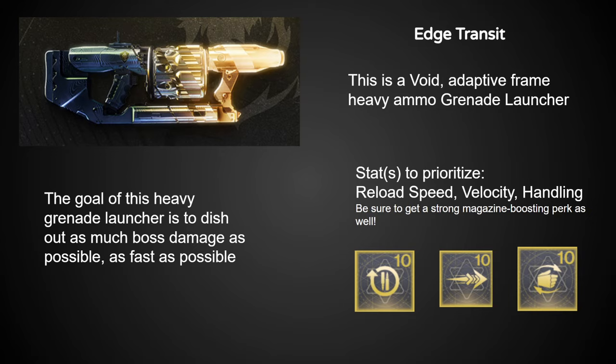Next, we have arguably the most important weapon to be going after: Edge Transit. That's a weird sentence to be saying, but what Bungie's done with Edge Transit is insane, as we'll see in the perks list. The important thing to note is that you want as big a magazine as you can get your hands on.